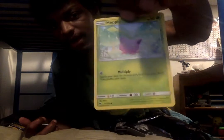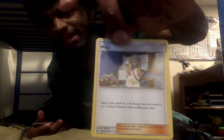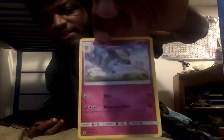Alright, so we have Togetic, a Hoppip, Natu, another Hoppip, Phanpy — Pickler Peck? Not sure how to say it. And a trainer card, and I know this is one of the evolutions in the Flaaffy line.